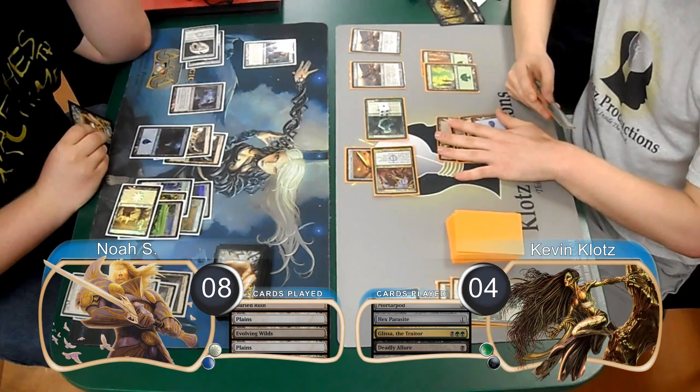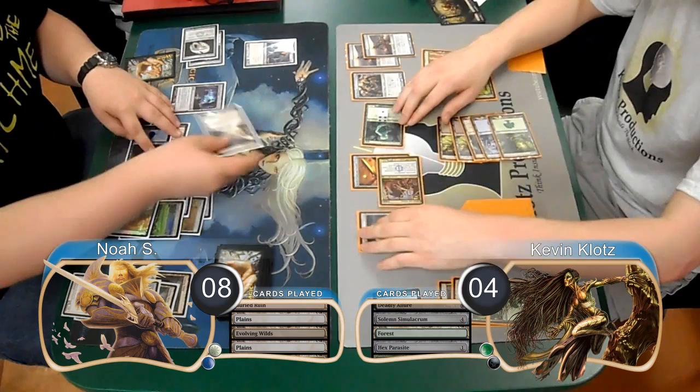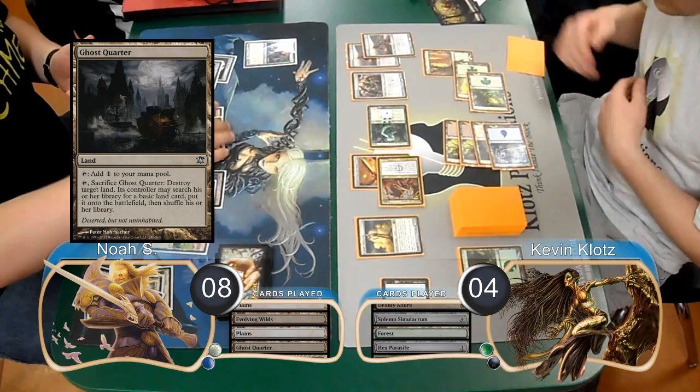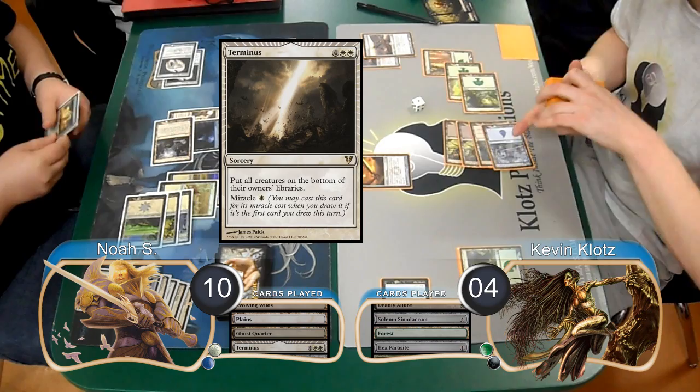Then post-combat, I replayed my Solemn and searched for another Forest, and then replayed my Parasite. At the end of the turn, Noah sacrificed his Buried Ruin to return his Solemn to his hand. He then sacrificed his Haunted Fengraf, returning the one creature in his graveyard — his Sun Titan — to his hand. He then laid down a Ghost Quarter on his turn, gained 2 life going to 10, and cast a Terminus, forcing me to put all my creatures on the bottom of my library.